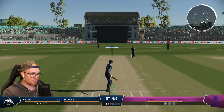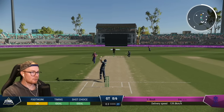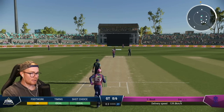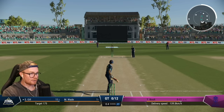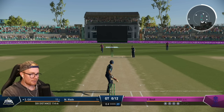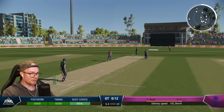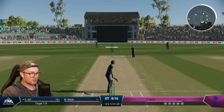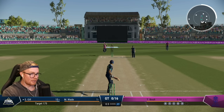Mid-on open — this could be good for us. Jesus, that's enormous — straight down the ground. That was on the up too. Good start for Gil, still no mid-on in place. Interesting AI selection. Once again going down the ground — it's going to be a one-bounce four. They've got to rethink their field here. 16 off the first over.